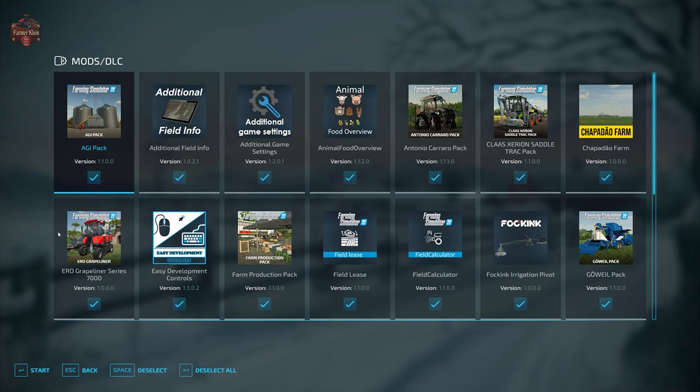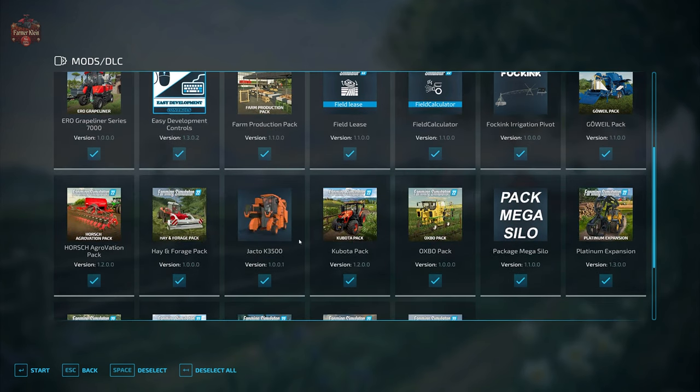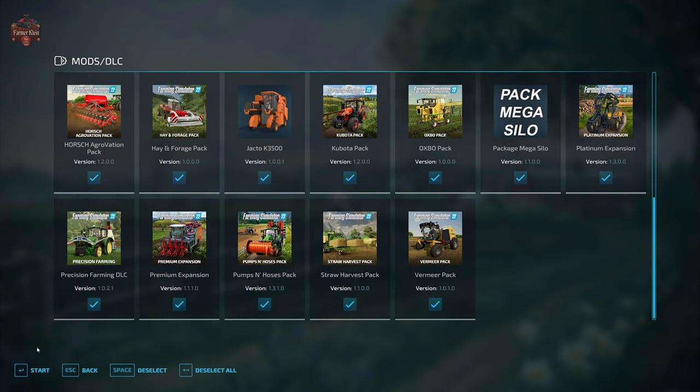In addition to those required mods, we are also going to be using the mods we typically use when looking at maps. They are: additional field info, additional game settings, animal food overview, field lease, food calculator, precision farming, and straw harvest.